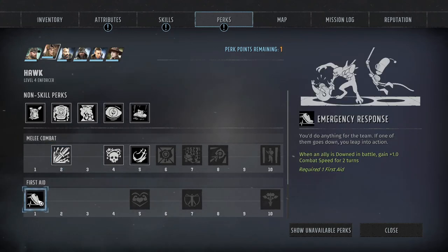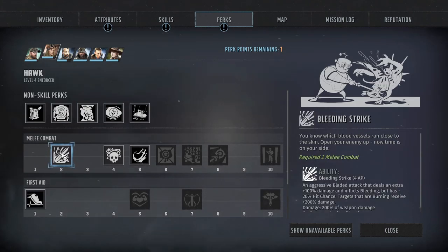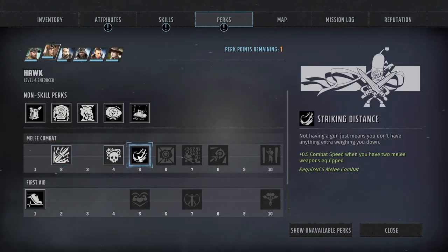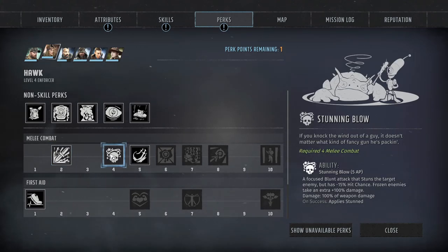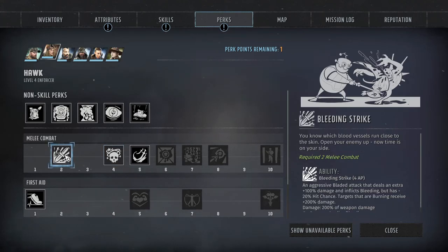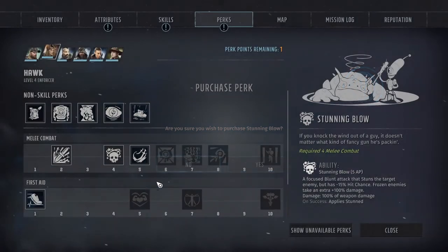Then we have First Aid — you do anything for the team. If one of the team goes down, you leap into action: when an ally is down in battle, gain plus one combat speed for two turns. Strike Distance: not having a gun just means you don't have anything extra weighing you down — plus 0.5 combat speed when you have two melee weapons equipped. I can have two melee weapons equipped. Stunning Blow: if you knock the wind out of a guy, it doesn't matter what kind of fancy gun he's packing. I think I'll take Stunning Blow.